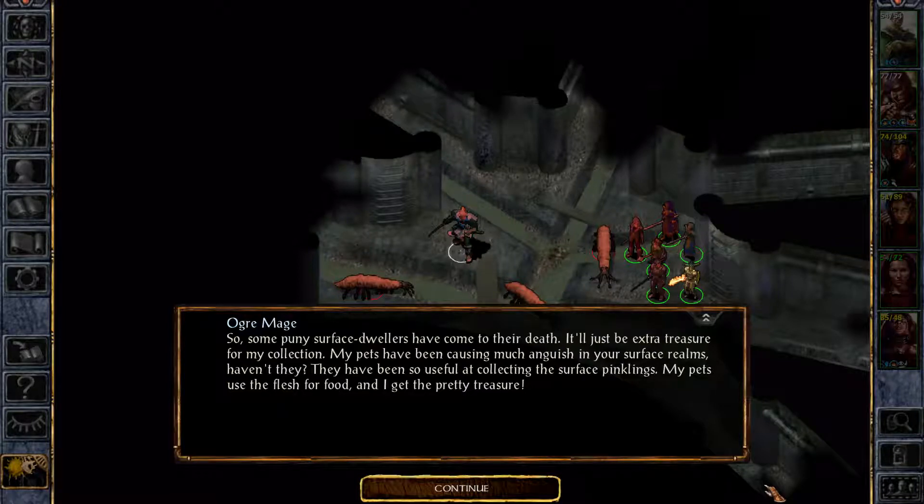Hello everyone, welcome to our let's play series of Baldur's Gate. This is Colonel RPG as usual and I'm very happy to have you join me today as we fight an ogre mage that we found right as soon as we dropped into the sewers of Baldur's Gate. Last episode we finally got into the big city, the city that gives the game its name. I decided I should go down here, and what I was not expecting is to find this guy right away.